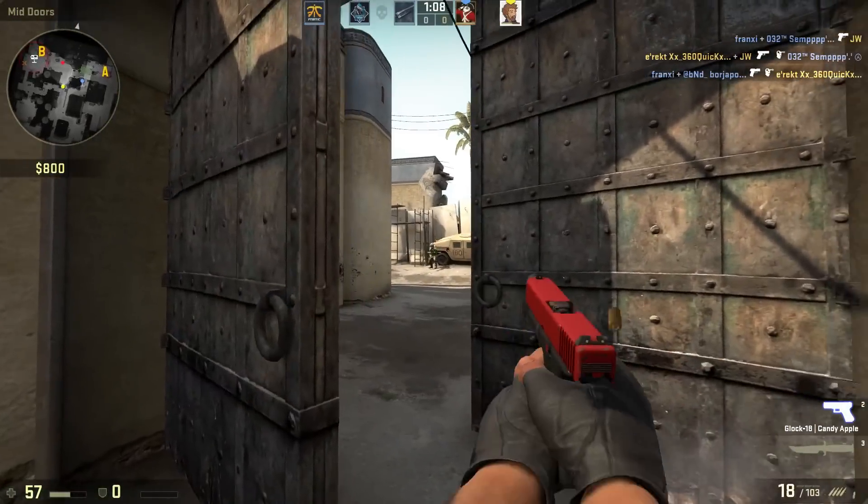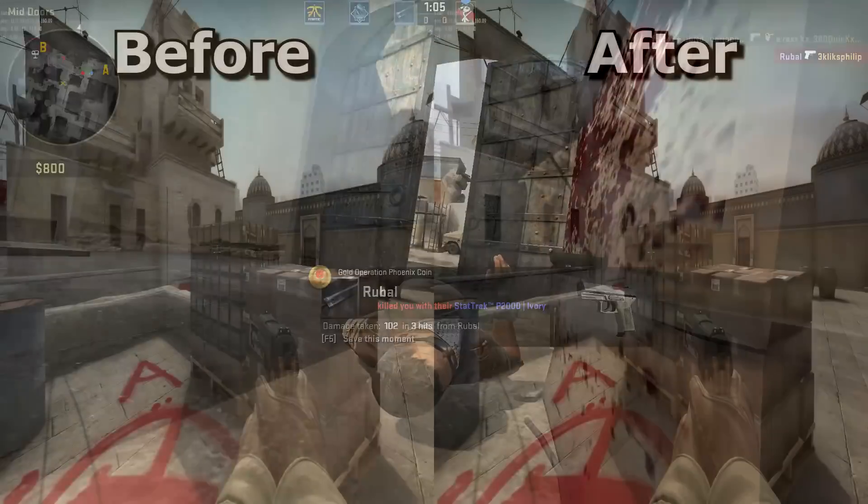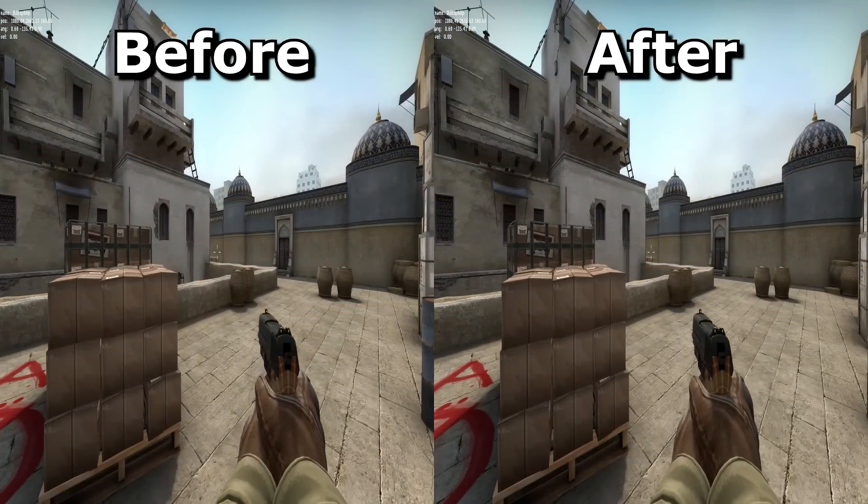This change makes ADAD-ing more difficult, but only just. Before we go on to crouching and walking, let's look at deceleration.